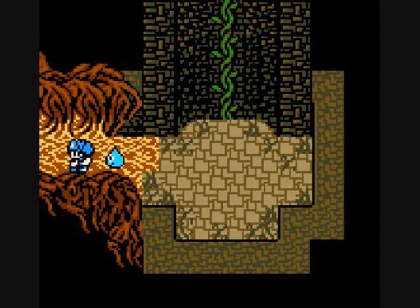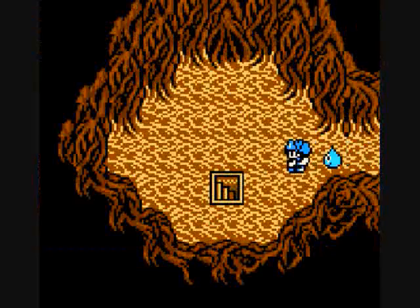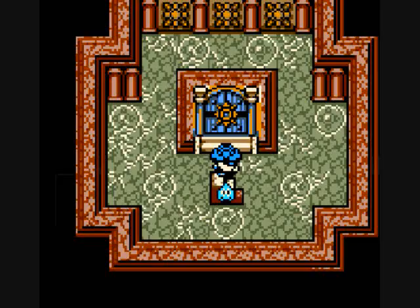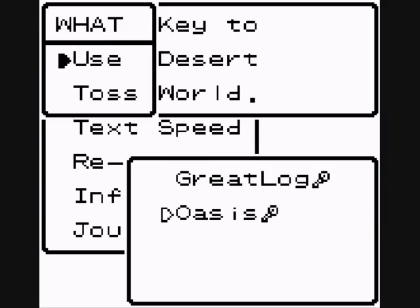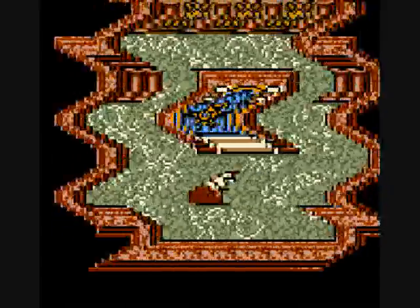Now onto our mission, which is to go to Oasis. We head down these stairs and use the Oasis key. You put the Oasis key in that hole and we transport into this magical world.